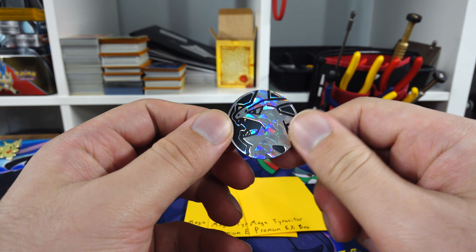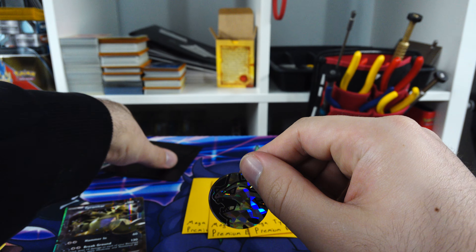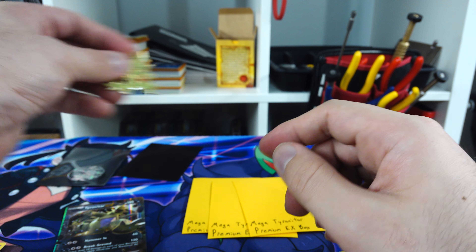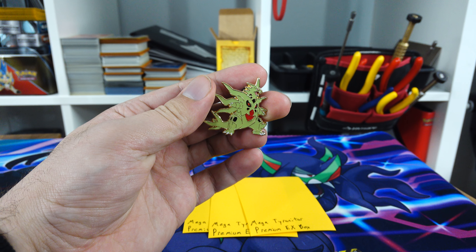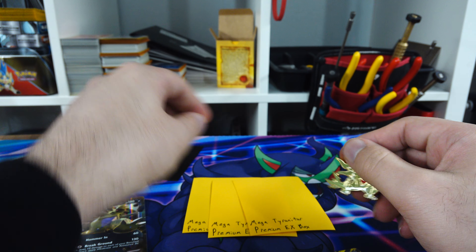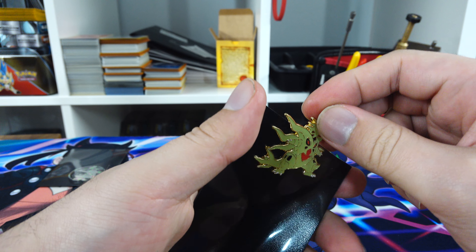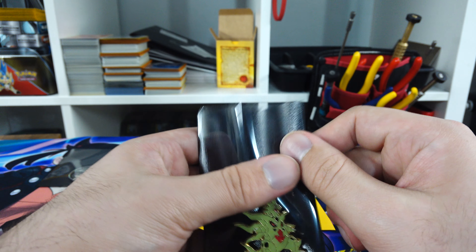And then we have our Tyranitar coin - gonna slip that in with the black sleeves. And then you can see a little bit closer up the Tyranitar pin, and it is gold-backed, so it's one of the nicer ones. Sleeve that up right away too. I'll have to find a place to store all the coins and pins.